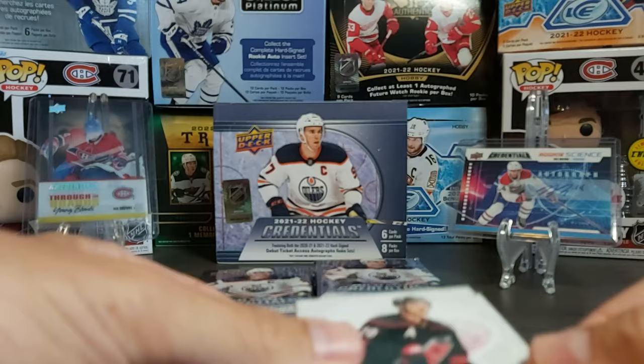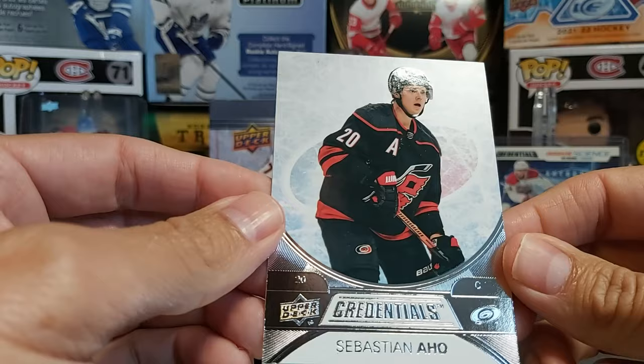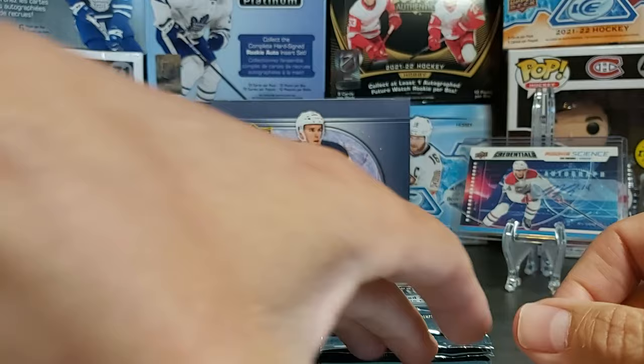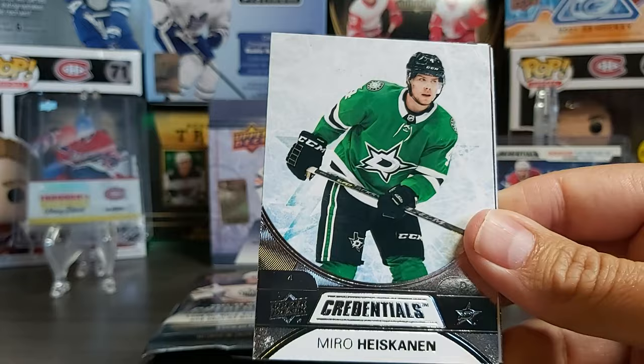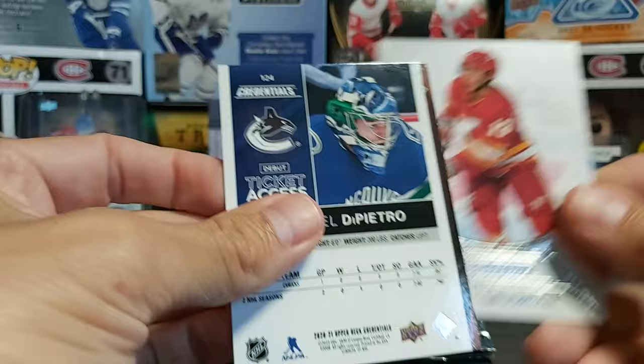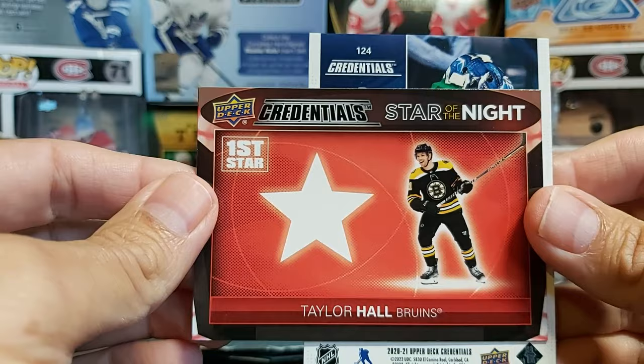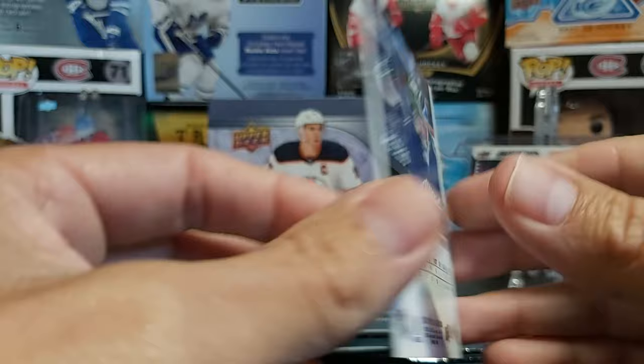Let's look at the base cards for this new release. Pretty neat — I like it, a bit shiny. We have Sebastian Aho, Miro Heiskanen, then a Debut Ticket Access, an Ovechkin, and another base of Johnny Gaudreau. Behind those we have Michael DiPietro and a First Star of Taylor Hall. So Taylor Hall First Star and the Debut Ticket Access of Michael DiPietro.